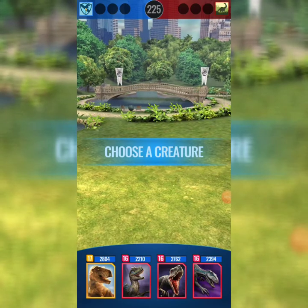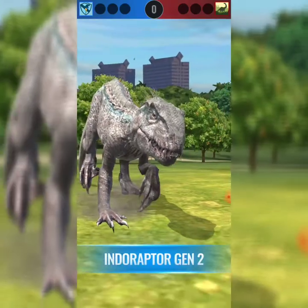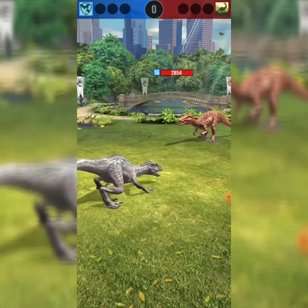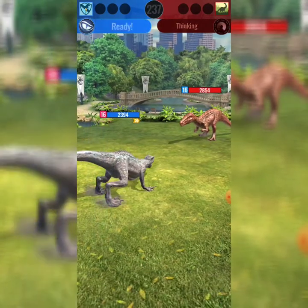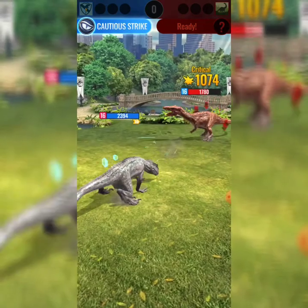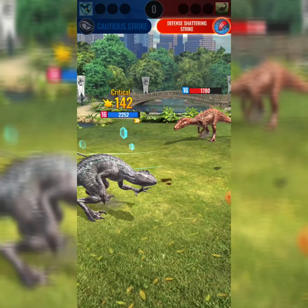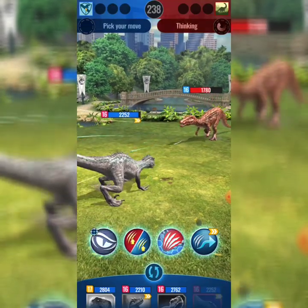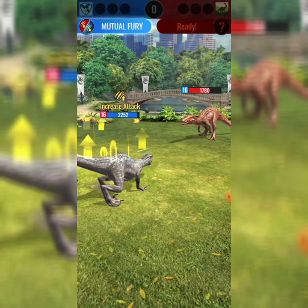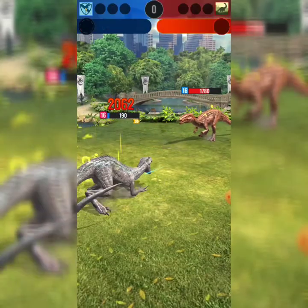We'll do one more battle with our dinosaurs and we'll start things off with our very beautiful Indoraptor. First I'm gonna go with cautious strike - there we go. Next I'm gonna try something stupid: mutual fury. It'll make us faster and give us better attack, but it'll also increase their attack, so please dodge!